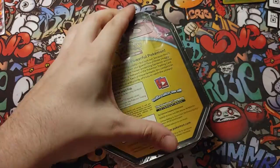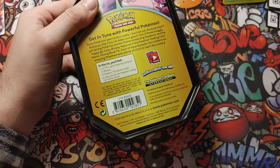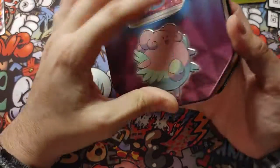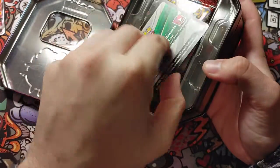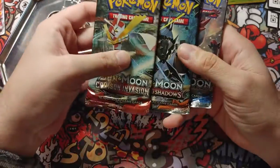Alright, now we're going on to the Blessy tin. These ones are from Walgreens — Walgreens exclusives. There are some that come with 10 packs from the dollar store at the same price, but unfortunately this one only comes with 3 packs inside. Here's the Blessy — keeping it like that for a while. Code card for you. We got Crimson Invasion, Burning Shadows, and a regular Sun and Moon.